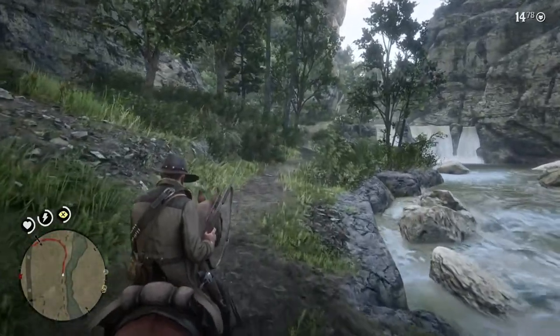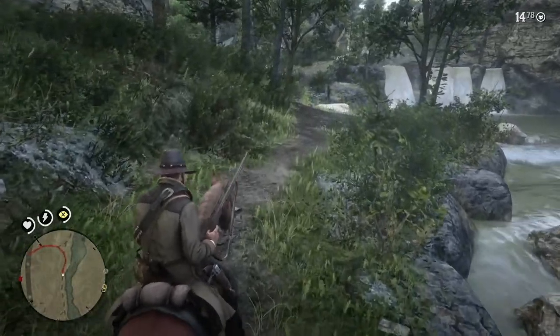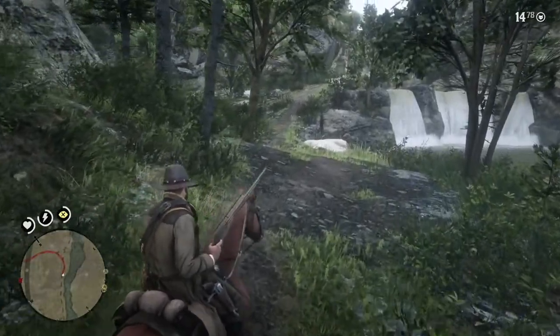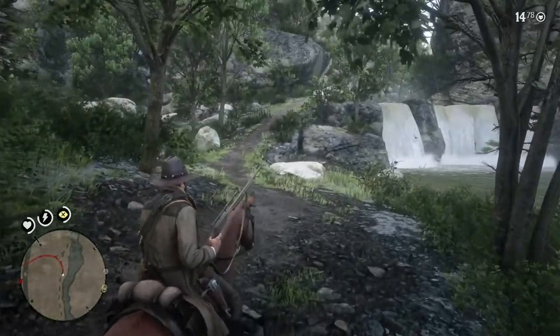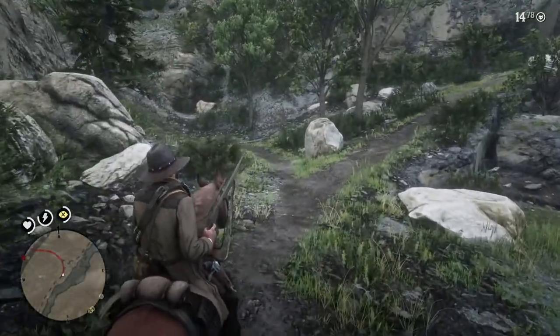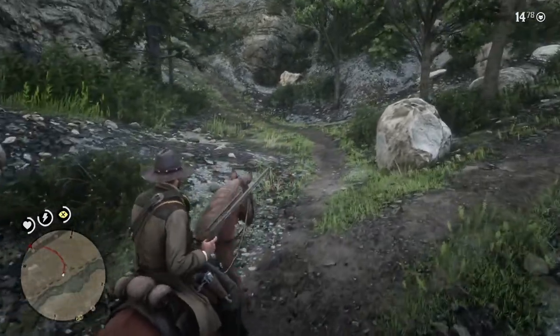So let's get on with the hunt of the legendary cougar, which has to be done by John Marston because Arthur Morgan cannot venture into the territories that John can. John inherits Arthur's hunting skills and weapons, but it doesn't mean things work out very well.